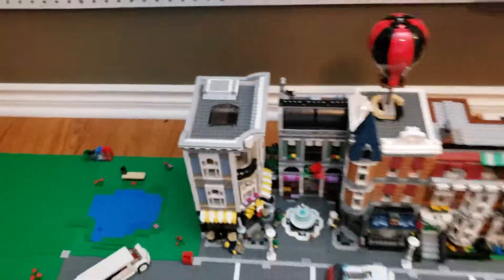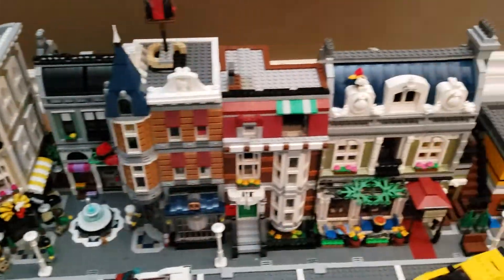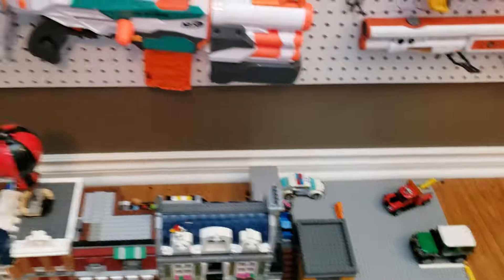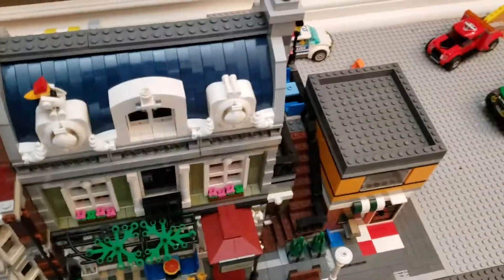And a nice little pond here, which I believe we saw in the last video. And here we've got the assembly square beside the apartment, which is next to the deli and Parisian restaurant. And we finished that.